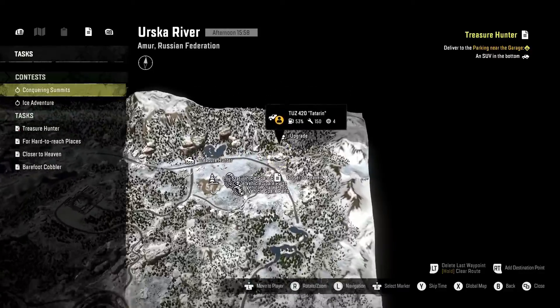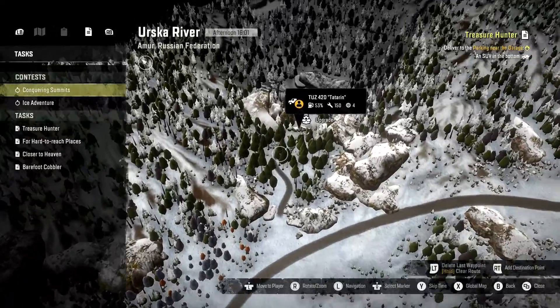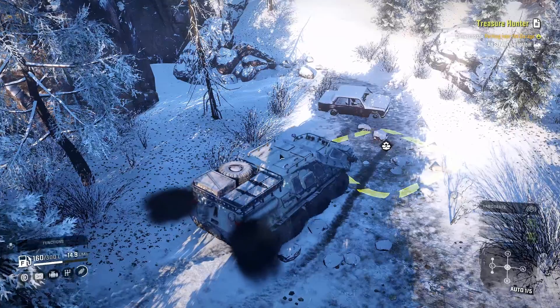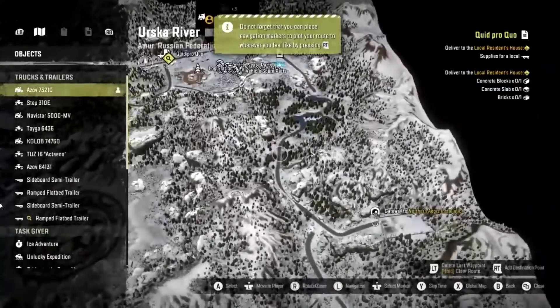Hey guys, welcome back to my YouTube channel. In today's video we're going to be going over all the vehicle and upgrade locations within Erska River, which is in A Mirror in the Russian Federation, or Phase Four. The first and only upgrade is in the top right corner of the map — this is the raise for the Con 317 Sentinel.